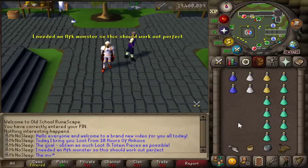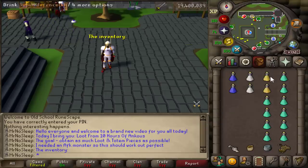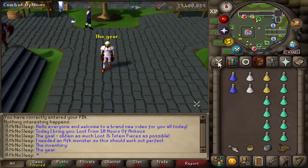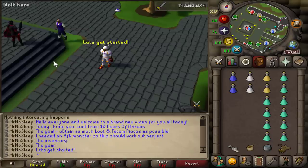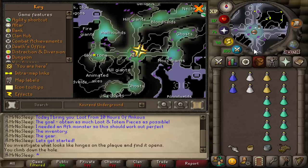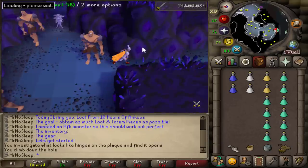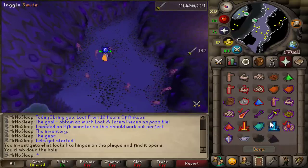I guess they could be pronounced 'onkus' as well, but I just say ankus. The goal for this one is to obtain as much loot and totem pieces as possible. This was filmed during the demonic gorilla video, so I needed something a little AFK to do on the iron man. I was looking at the anku drop table — I've only covered them once before, many years ago — but those ones were not in the Catacombs of Kourend. This one was going to be.